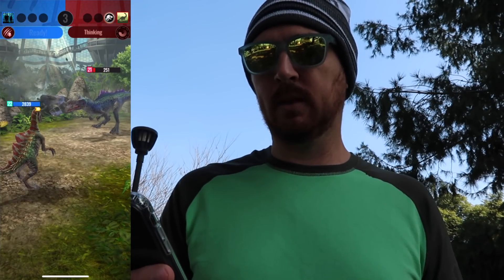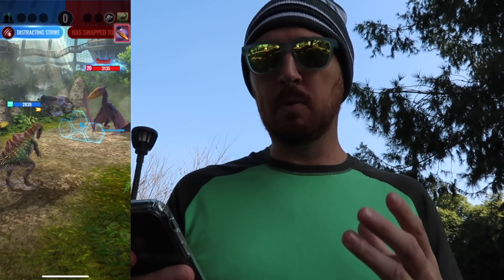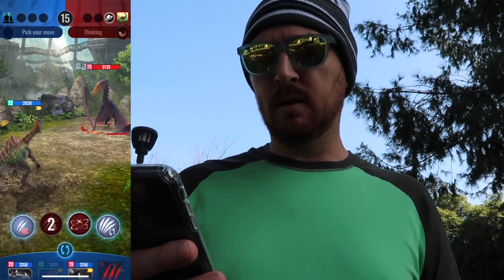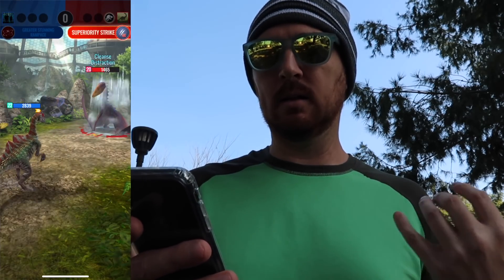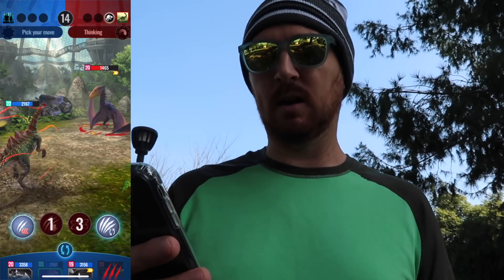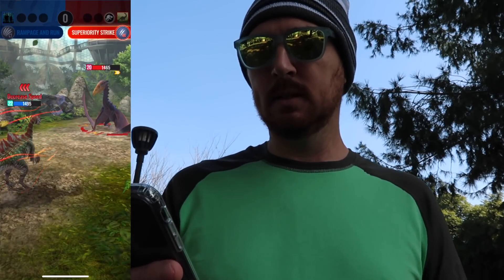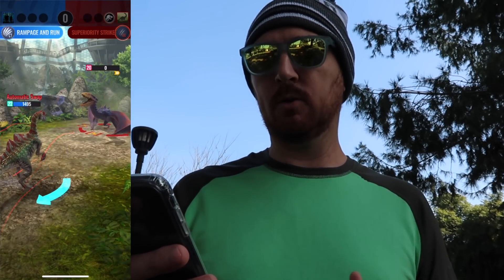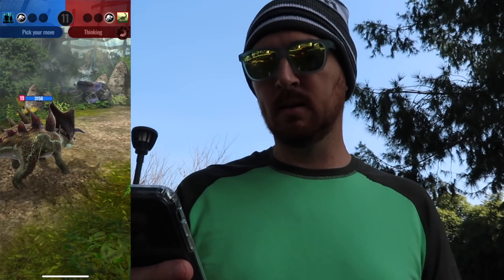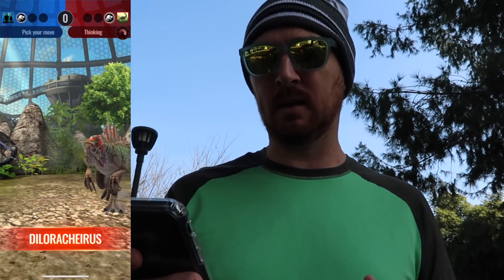Diloranosaurus — Dilo — is a dinosaur that needs one turn of setup to be really effective. But once you get that one turn setup, it can really change the momentum of the game. My opponent is probably going to do Superiority Strike to try to get ahead. I missed the dodge, and that is bad. As much as I like to believe it's 100% the dodge, it's actually not. I would have loved to have gotten a stun on the previous turn — it would have set me up so much better. I could have gone through a cycle and a half, knocked out a dinosaur and a half instead of just one.